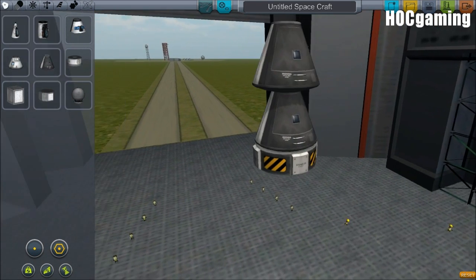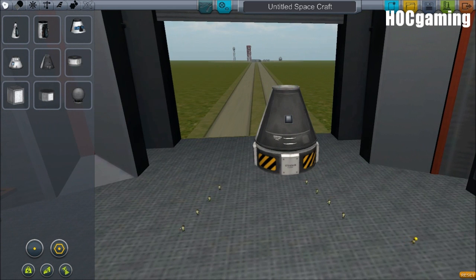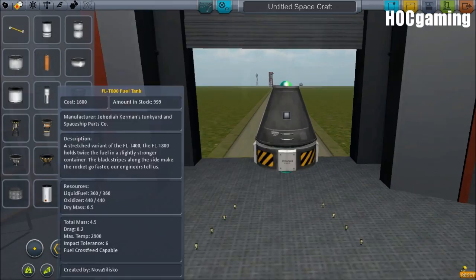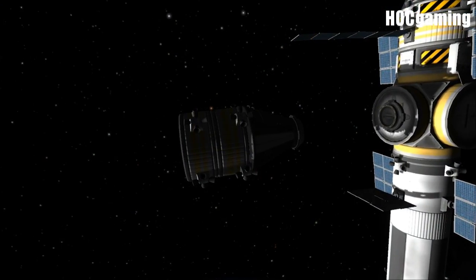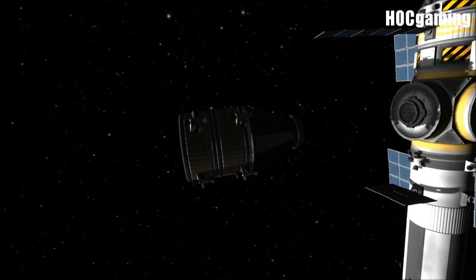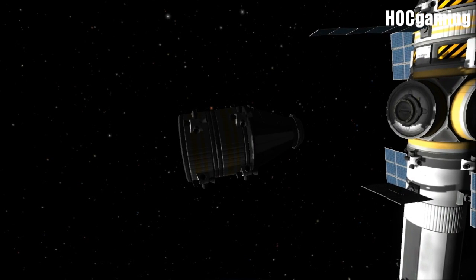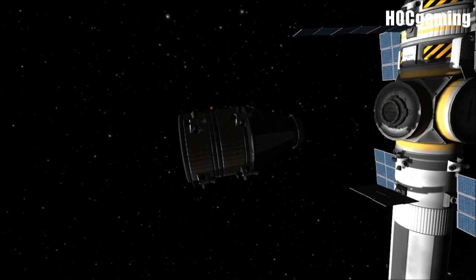The most important feature, in my play style, is docking. Connecting vessels together is now possible. We can build space stations, surface bases, and assemble massive spacecraft in orbit.